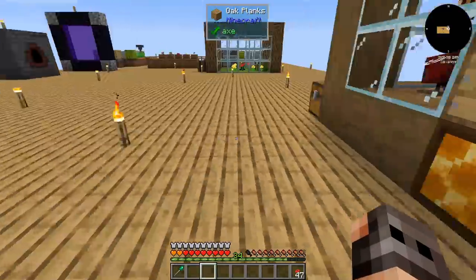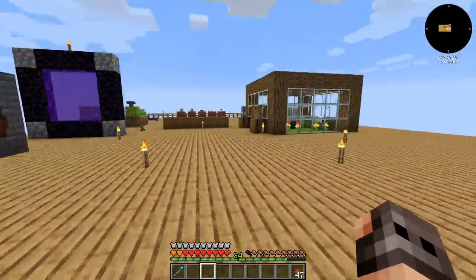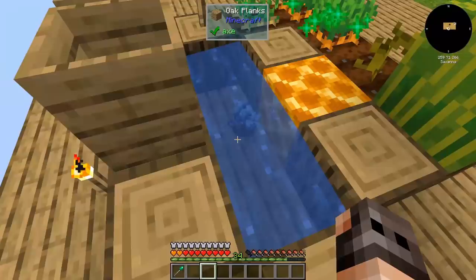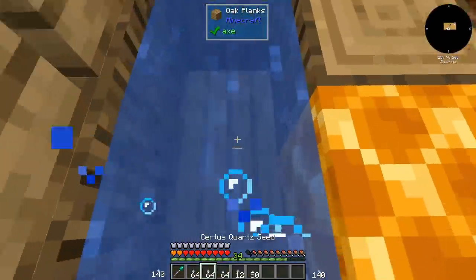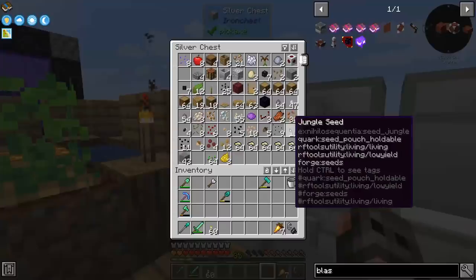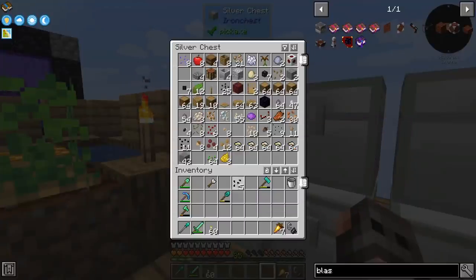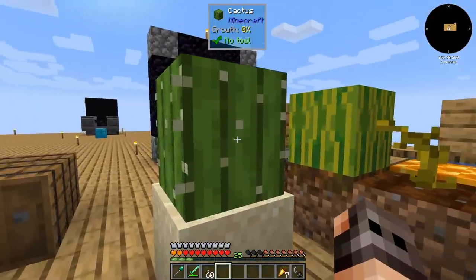Now that we have access to the bees we want and they are generating a decent amount of resources, let us focus on Applied Energistics. My pure crystals are doing garbage — have they even grown? 31%. This might sound a little bit weird, but the way we start with Applied Energistics is by farming cactus. And it grows instantly, so I'm going to put a botany pot for cactus.